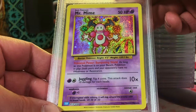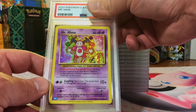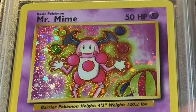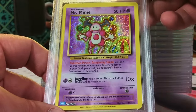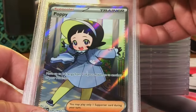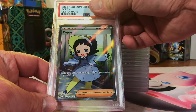Mr. Mime holo from Combined Powers box - I sent in two of these, definitely a nine. I really like this Mr. Mime, nice shiny artwork. Here's our second one - this one's a nine. Mint Nine - so I got a nine and a ten. Poppy full art from Obsidian Flames - this is probably a nine. Yep, Mint Nine!